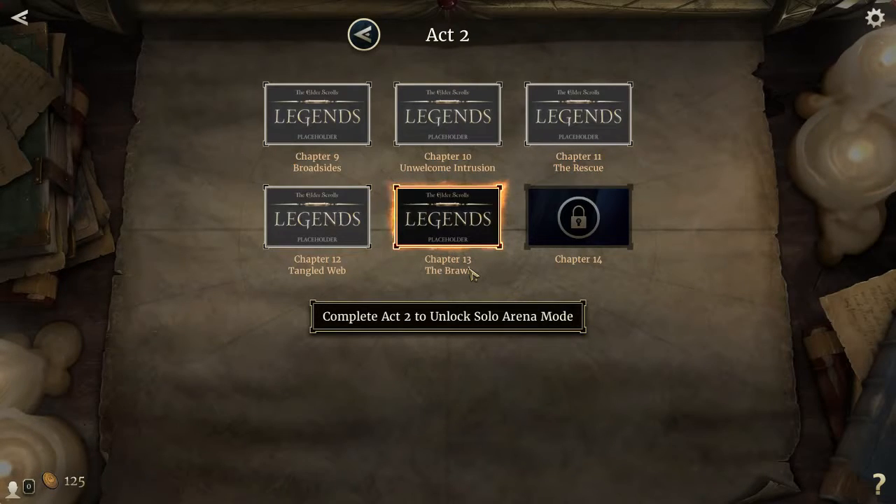When you go into story mode, you click on chapters, and then you have a brief cinematic to kind of set the stage for what's happening, and then you play the match. Kind of like Yu-Gi-Oh! games that come out. So let's just jump right in, and I'll explain the game mechanics as we go.